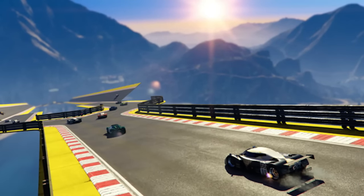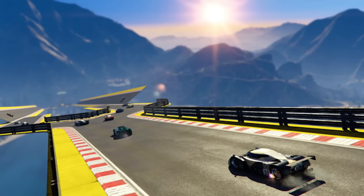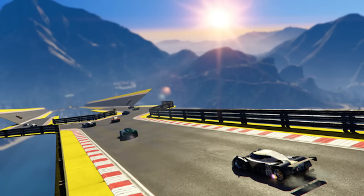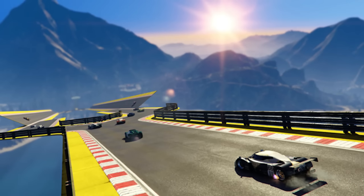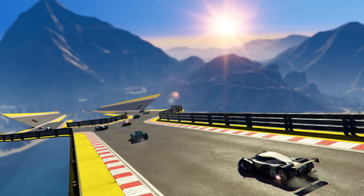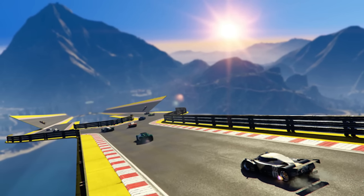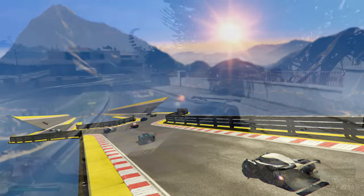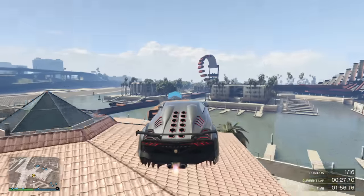In this screenshot we've got proper racetrack roads with props, barriers, and angled roads on each side in the middle of the sky — it looks like it's above the Alamo Sea with really nice scenery surrounding it. The fact that you can create proper tracks in the middle of the sky means you're not restricted to the city roads or the normal roads from the map anymore. You can create anything you want, which is awesome — not just for stunt races but for normal racing as well, like knocking other players off the side.